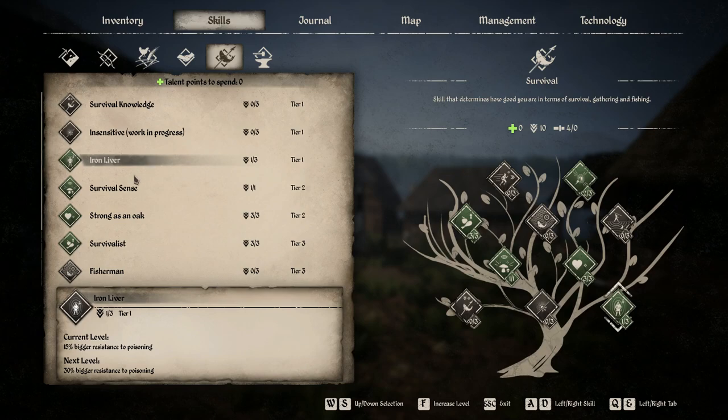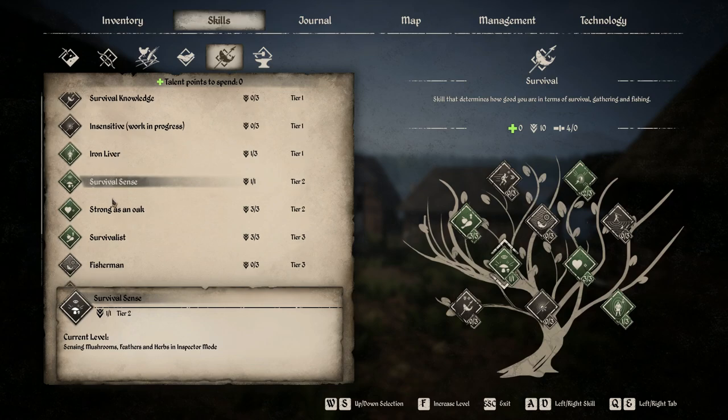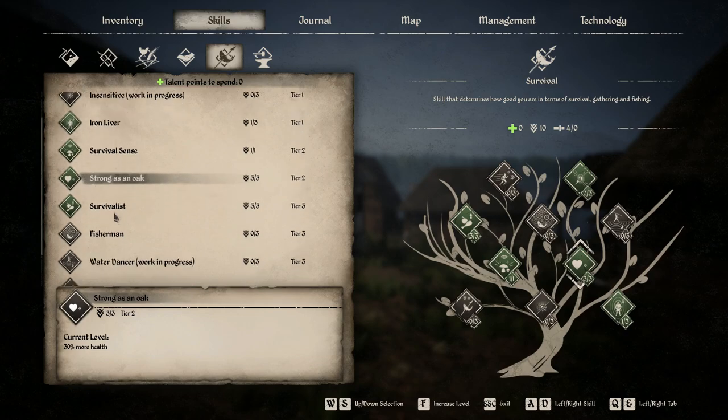Survival Sense is good because it highlights mushrooms, feathers, St. John's Wort, broadleaf plantain, and similar items on the map when you enter focus or inspector mode with the left Alt key, making it much easier to gather. Strong as an Oak gives you more health, which is super important in this game — you're just going to stay alive much longer. So Strong as an Oak is definitely a good way to go.